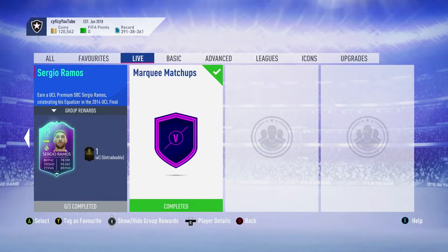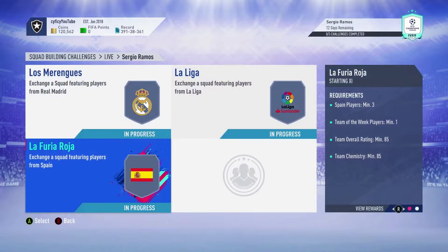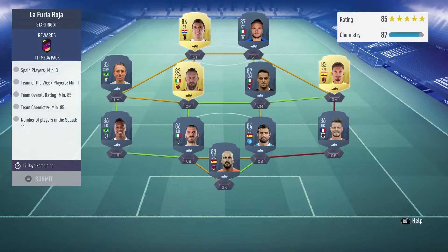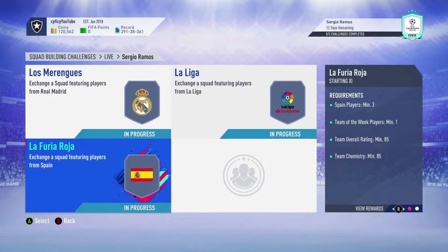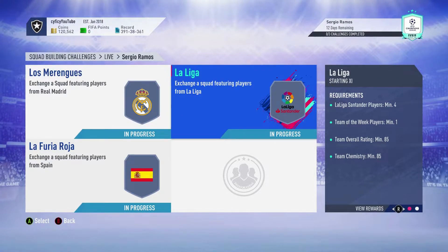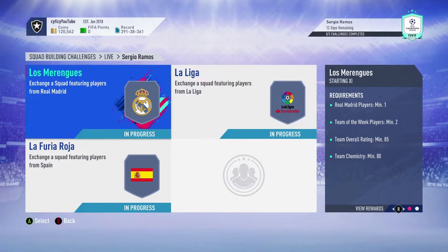For the very cheapest price possible, I would wait until maybe Thursday or Friday when the La Liga Team of the Season goes out of packs, because you are going to need some La Liga players — Spanish players, Real Madrid players, and Santander players.